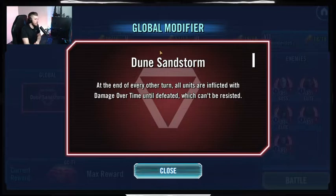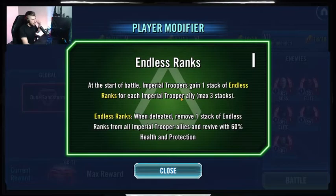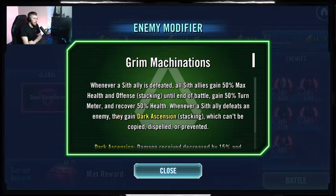Modifiers: first and foremost, the global modifier is the Dune Sandstorm — at the end of every other turn all units get a DoT; it can't be resisted but it can be cleansed, and we're going to use that to our advantage. 'Endless Ranks' is your player modifier — effectively the Imperial Troopers will have three lives before they actually start dying; when they would die they will instead revive with 60% health and protection. The enemy modifier: whenever a Sith ally is defeated, all Sith allies gain 50% max health and offense stacking until the end of the battle; they also gain 50% turn meter and recover 50% health. This will be a little obnoxious but ultimately shouldn't cause too many issues.